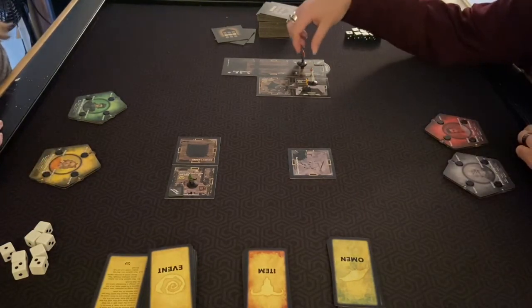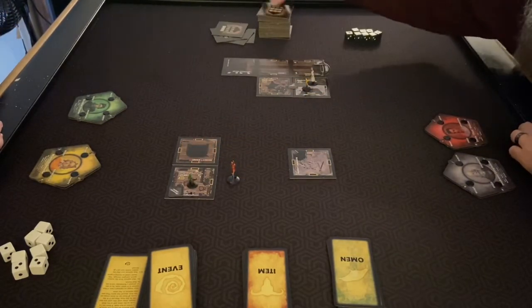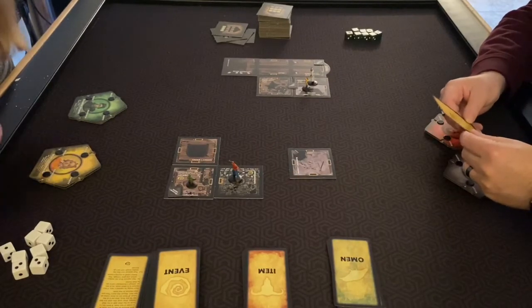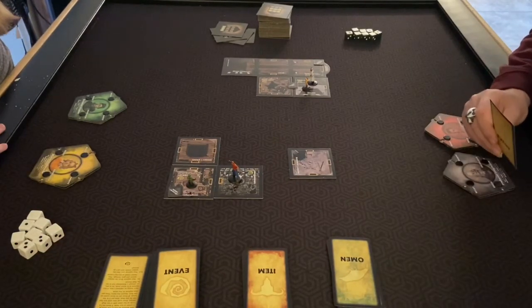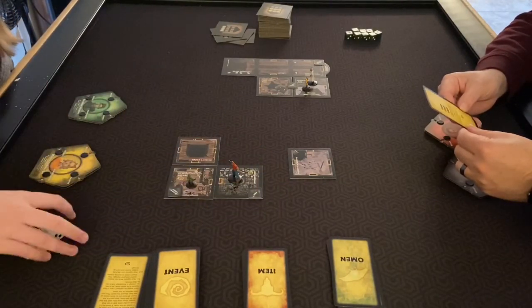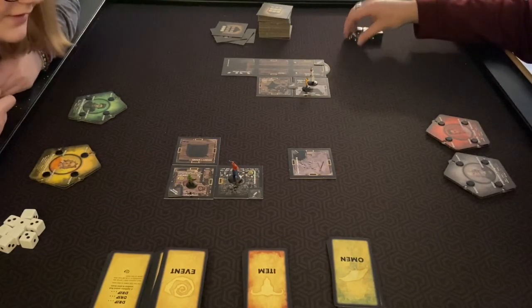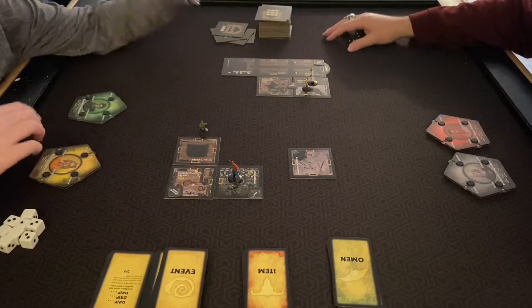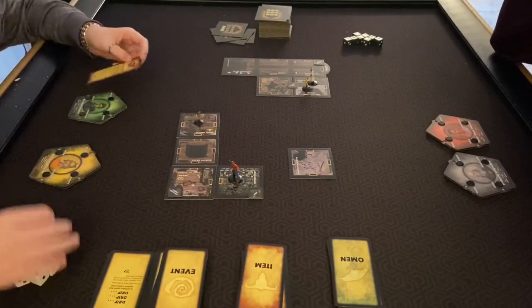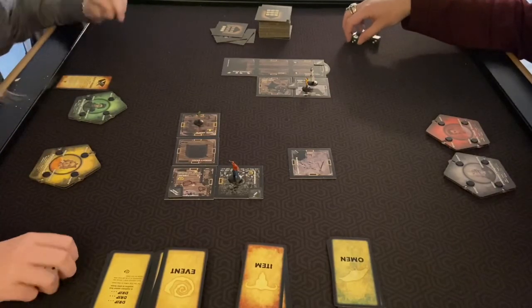Flash has six movement — going through the secret passage counts as one, then two to the upper floor. Dead end at the conservatory with a drip event: a rhythmic sound needles at your brain. Place the drip token in this room; each explorer must roll a trait die when in this room. Brandon goes straight ahead to the bloody room with an item — the blood dagger. Very convenient: you roll three additional dice on might attacks but lose one speed and can't use any other weapon.